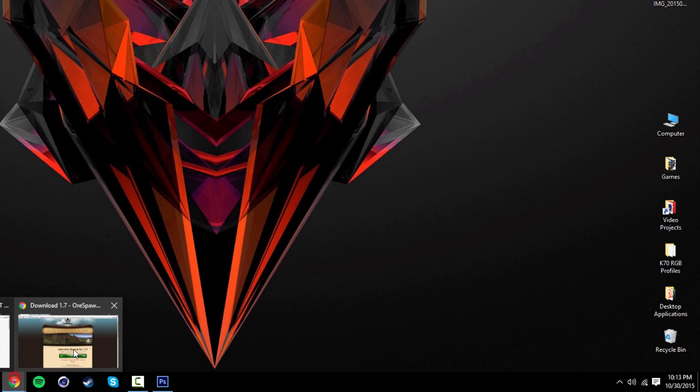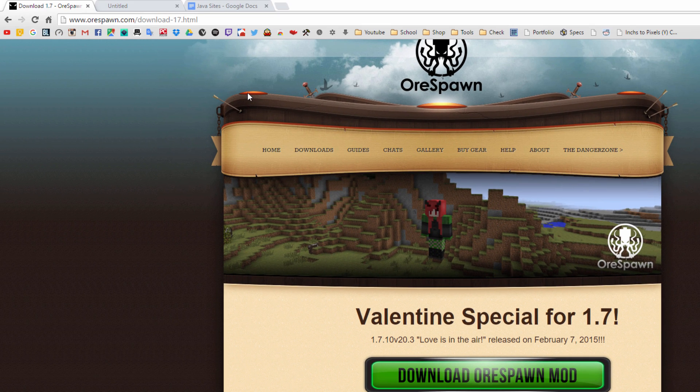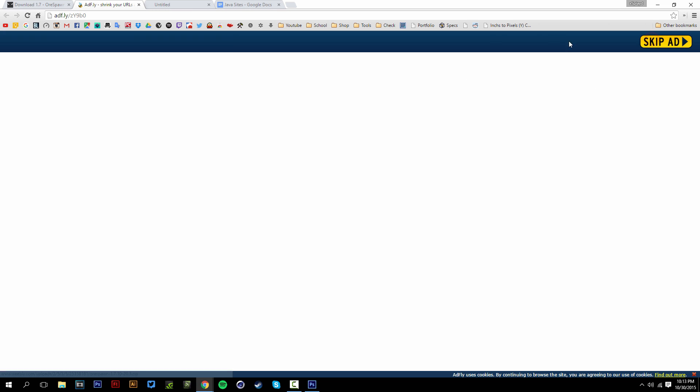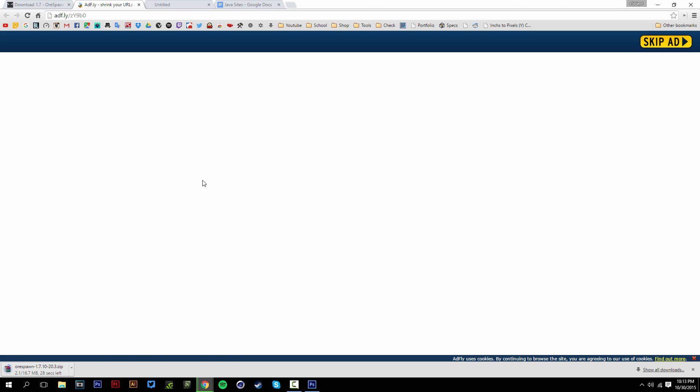Alright, so the first thing you want to do is simply go to your browser. What you want to do is go to this website right here — it'll be linked down below in the description. It's the Orspawn website. Once you're here, click on the green download Orspawn button right there, and it should take you to an Adfly site. Once you're on this site, don't click any ads that you might see — just wait for the timer to go down and click skip ad.